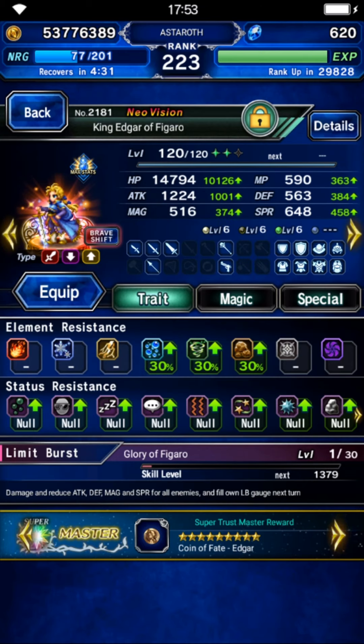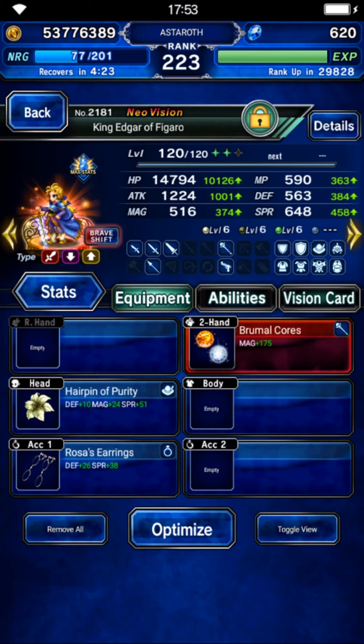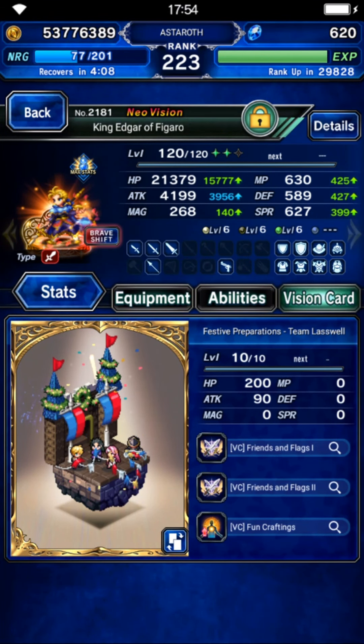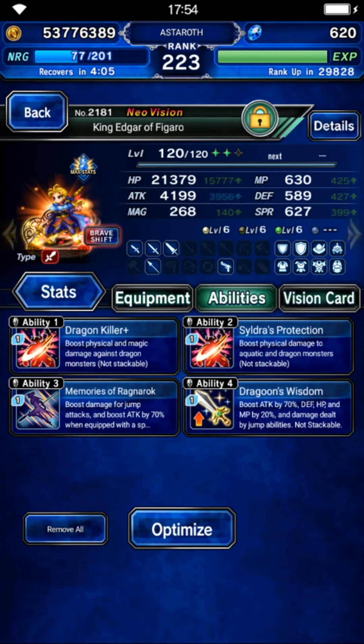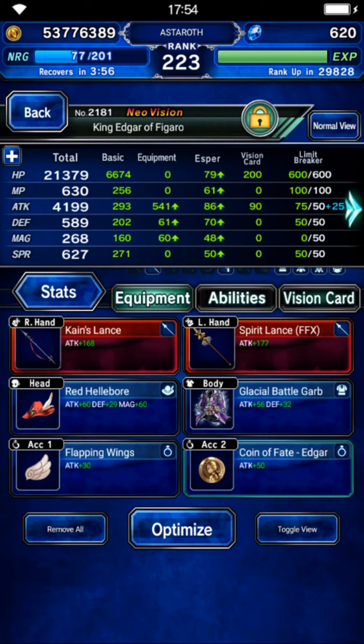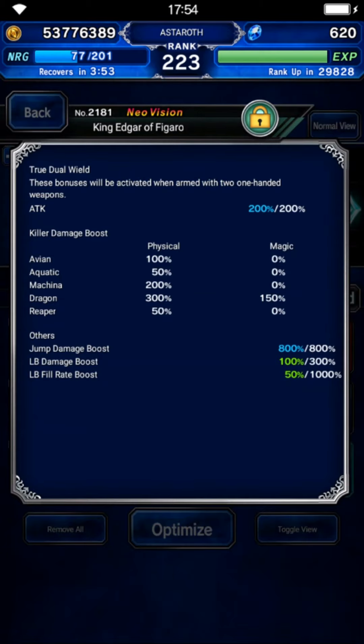King Edgar is going to be a breaker in the first five turns. On his normal form, give him a Bermal Call for a 10% fire amplifier - he doesn't need any gear here, but for safety you can give him LB fill equipment. On his brave form, gear him as usual with jump damage and dragon killer. Don't forget you need two spears so he can take full benefit from spear imperil. With this build he has 300% dragon killer and 800% jump damage boost.